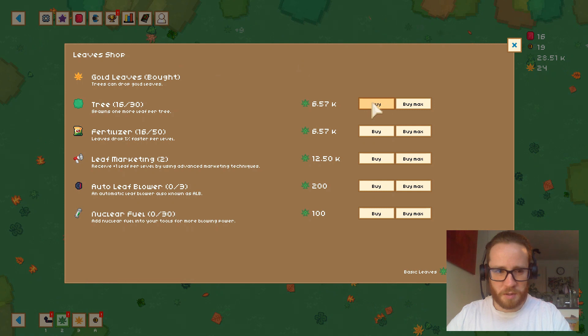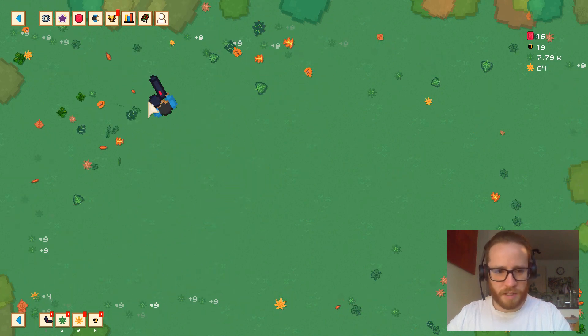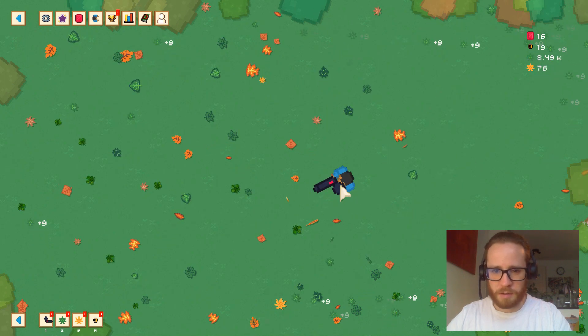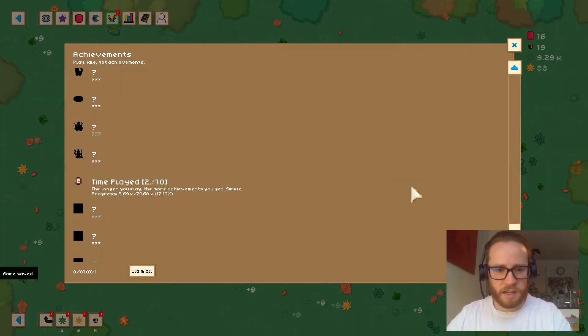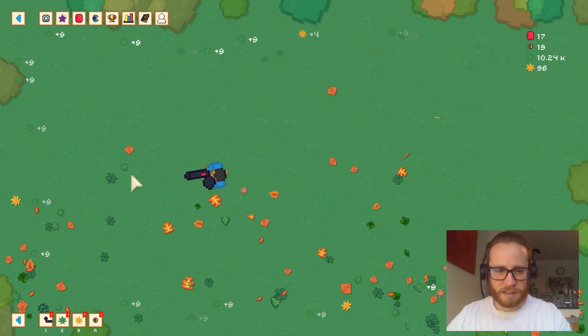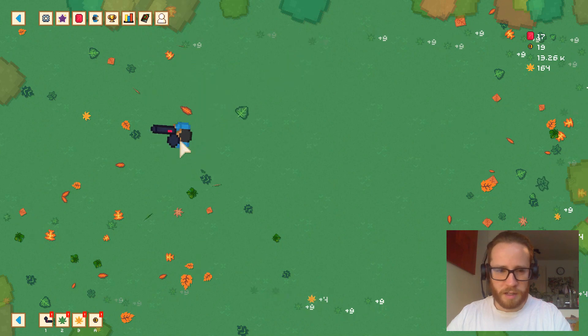Spending normal leaves on fertilizer. Leaves don't go quite as far as they used to — that's leaflation. Depending on the type of leaf, they can be a lot harder to blow off the screen; gold leaves don't travel quite as fast or as far as regular leaves. I love that they reward you for the bare minimum — I'm an absolute sucker for those easy achievements. They know how to keep their players engaged.